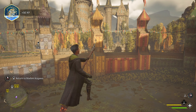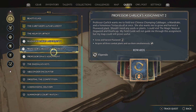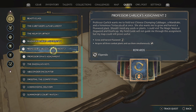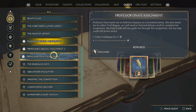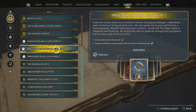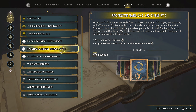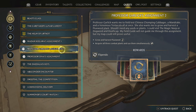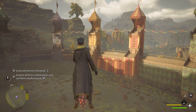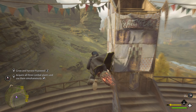We finished the things we needed for that quest assignment. I just want to see what the other quests require because we might do them while we're out here. Flux weed - I think I have some planted already. We need to acquire all three combat plants and use them simultaneously. And we need a troll boogie and I don't even know where to get that. All three plants - use them simultaneously.